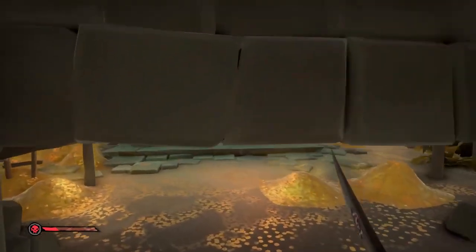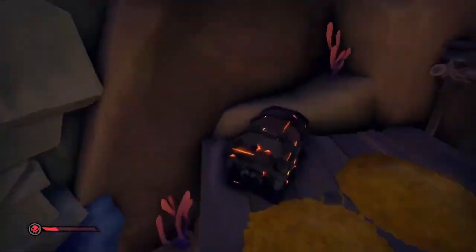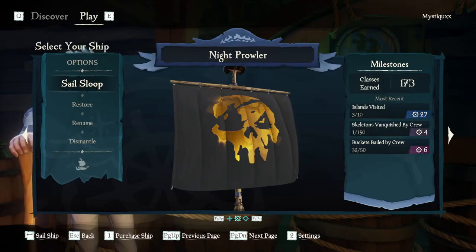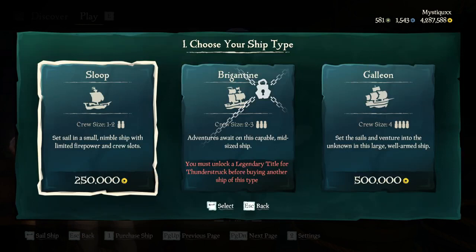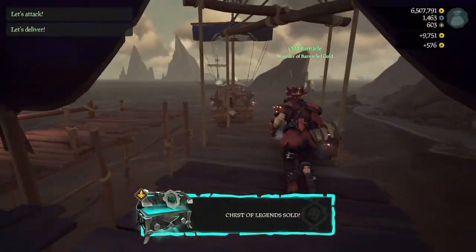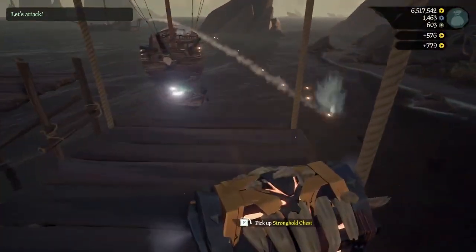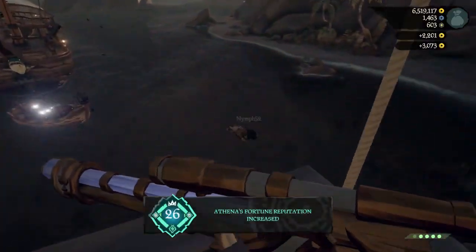Once you reach level 40 in the gold hoarders I would advise you start looking at completing vaults. These will now start to drop golden keys, rewarding players with higher tier loot. If you want to follow another guide on how to do these more efficiently past level 40, I would recommend checking out my gold hoarder max level guide on the channel. Once you've reached level 50 in gold hoarders, and maybe a while before this, you should have enough gold to purchase your very own ship. This allows you to start selling loot to the sovereigns, which speeds up selling significantly as you don't have to carry your loot around the outpost — they will deliver the loot for you. This will be increasingly helpful for the next faction, the order of souls.